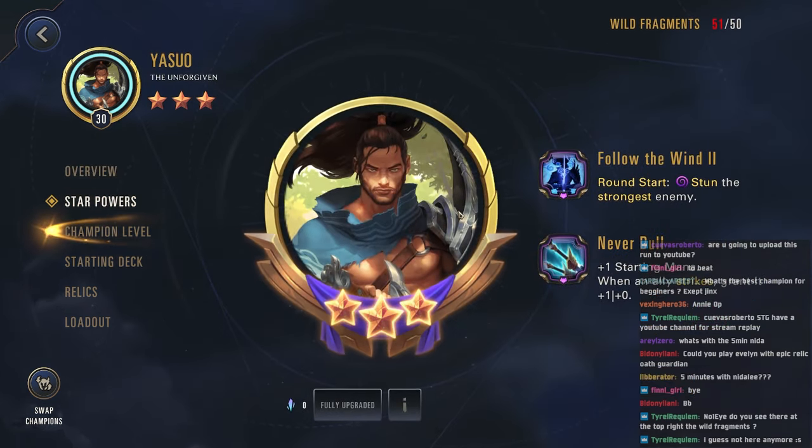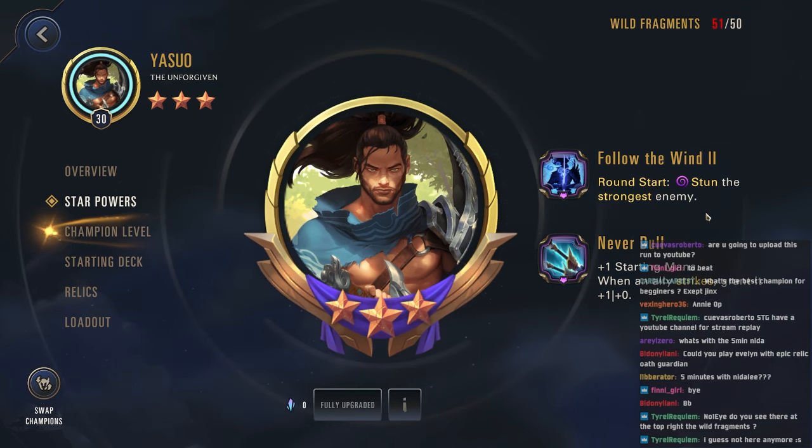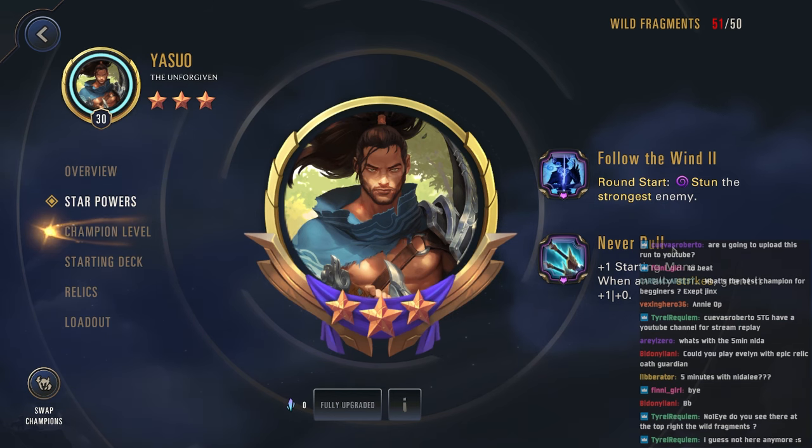First let's go over the star powers. Up first: round start, stun the strongest enemy. Really nice and simple, gives us a nice amount of control. Then plus one starting mana when an ally strikes granted one power, so some amount of scaling.